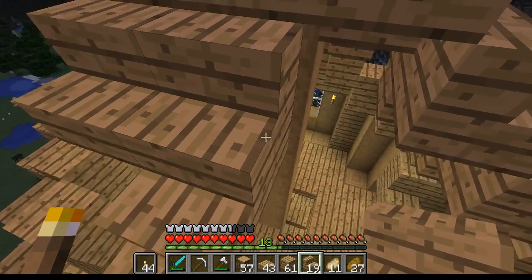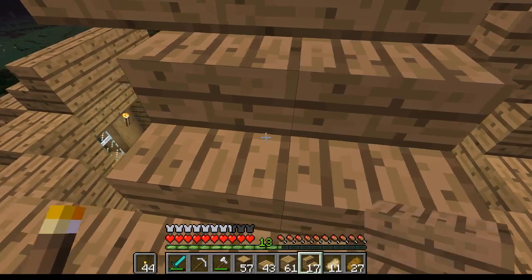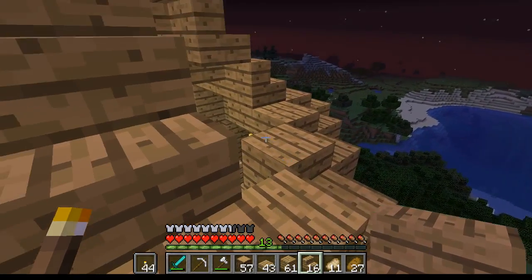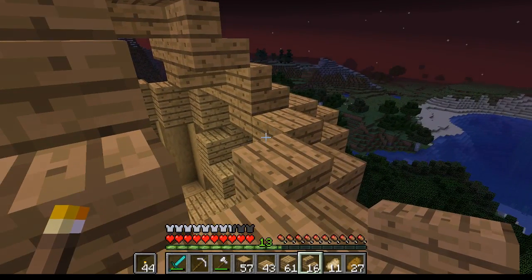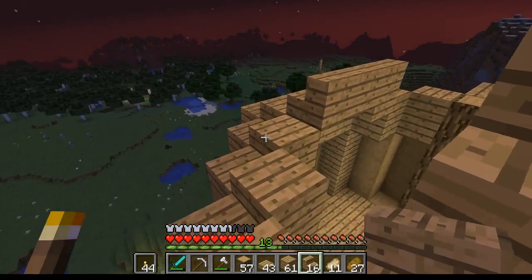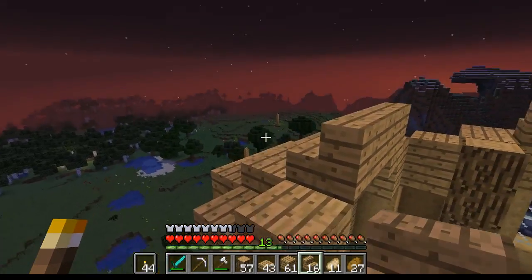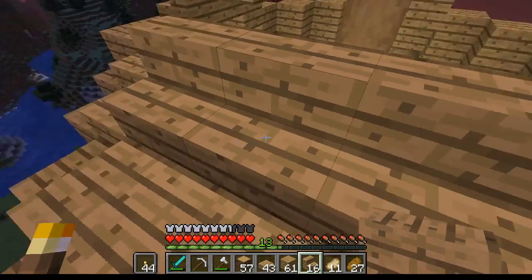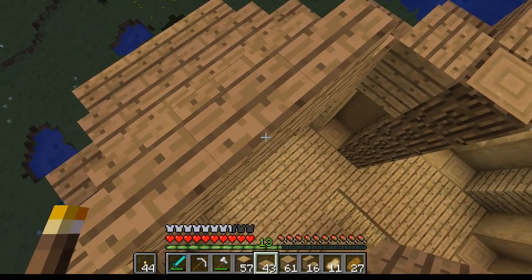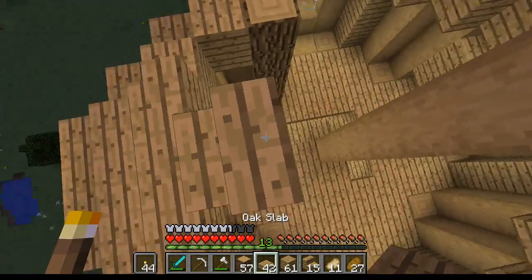This is actually going to work quite nicely. The issue that I'm going to have with this particular build style for the roof is going to be these middle sections, which I might switch off between half slabs and stairs. I don't know exactly what I'm going to do just yet — I haven't actually figured it out. I've kind of been trying to work through this to figure out what I'm going to do.